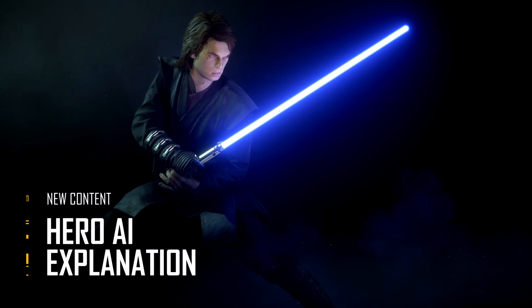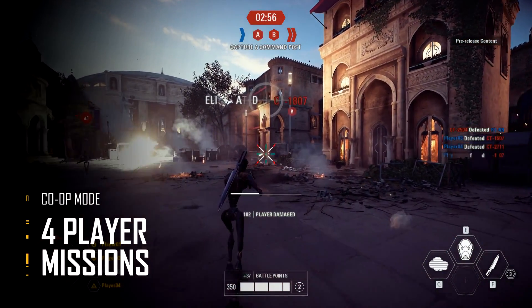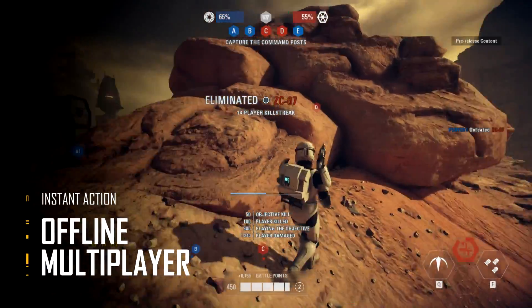Hero AI is included in the two new PvE modes coming to Battlefront 2: Co-op and Instant Action. Co-op, you squad up with four friends online and fight against AI, whereas Instant Action is just offline multiplayer gameplay, being Capital Supremacy.